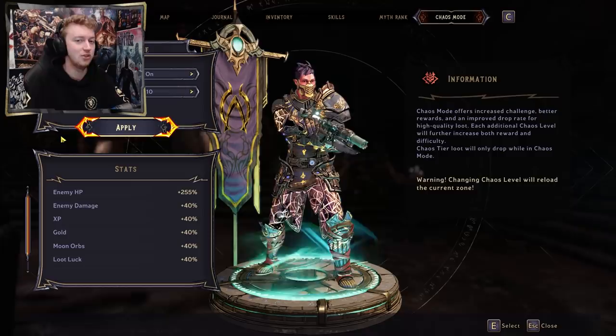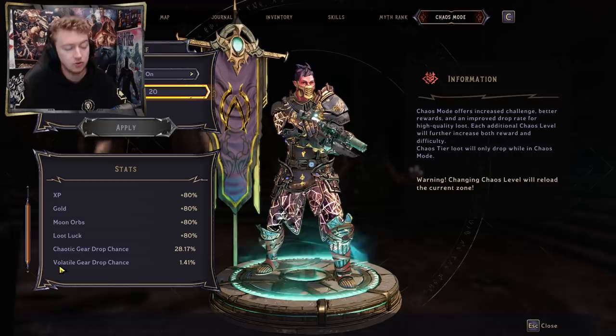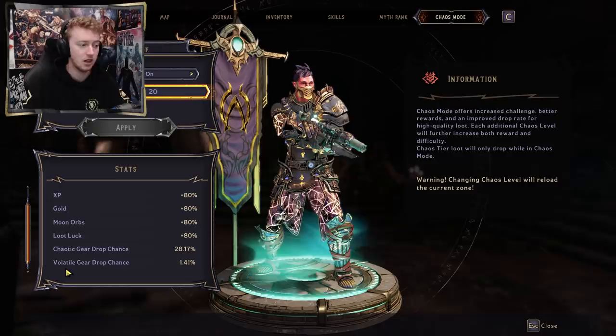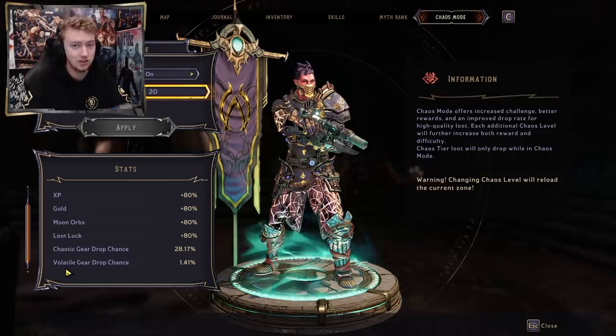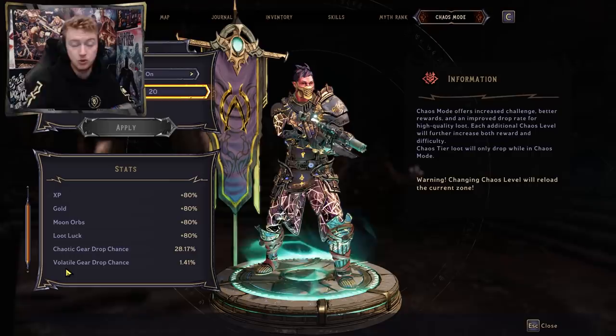As you increase your chaos level in the menu, enemy HP and damage go up but you get better rewards. Scrolling down you'll see chaotic and volatile drop chance. At max chaos 20, there's a 28% drop chance for chaotics and just 1.4% for volatiles — but chaotic and volatile rolls can drop on any rarity of item. You can get a white rarity ward literally called 'ward' that drops with volatile — I've seen it and it was painful. That's exactly why I wanted to track this, so you'd have a general idea of what to expect farming a boss 100 or 200 times.